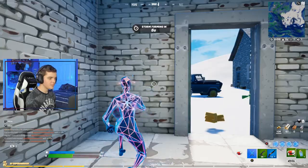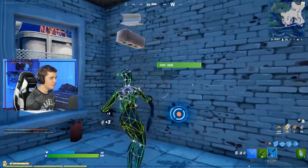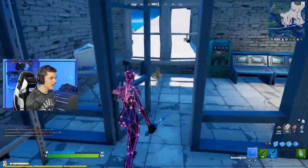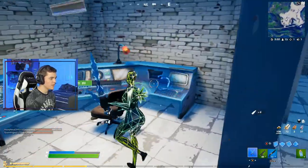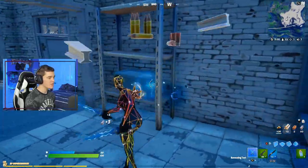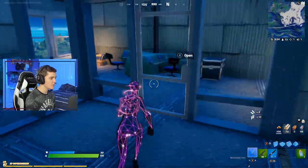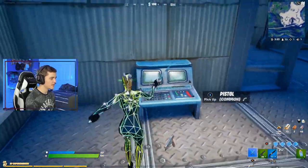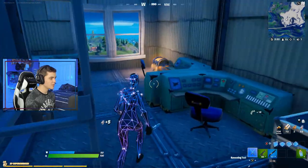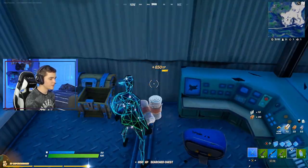There is also a brand new exotic in the form of the dual pistols, but they give you a different effect — like a hop rock. If you guys remember back in OG season 4, the hop rocks in Dusty Divot allowed you to hop around and gave you a low gravity effect. That's what the dual pistols do. I won't be checking those out in today's video but I'll probably do it in the future.